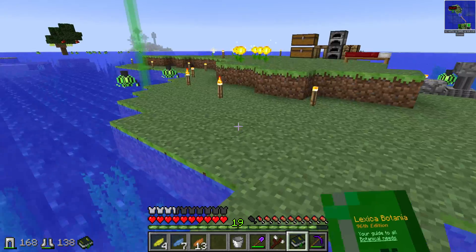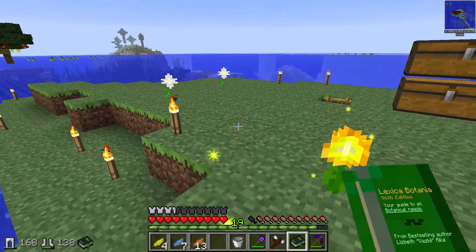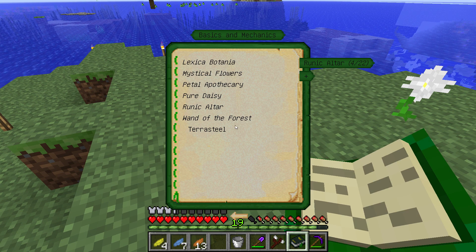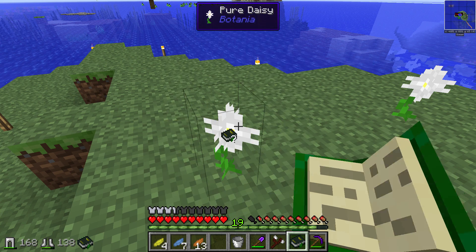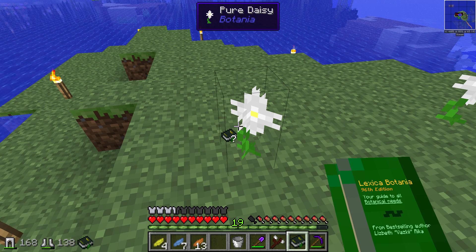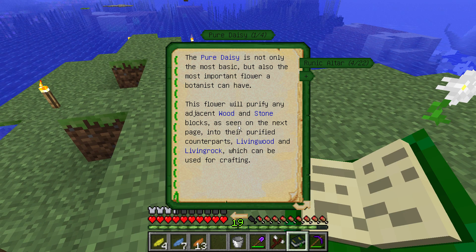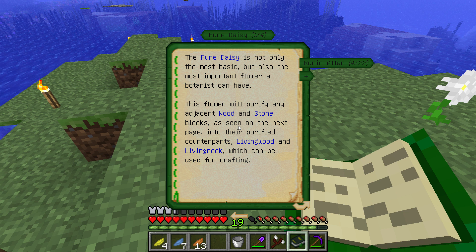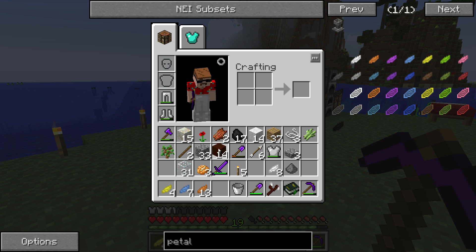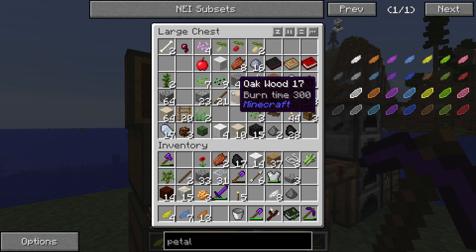The first flower you want to make in the Botania mod is the pure daisy. If you shift click on it, it takes you right to the entry. The pure daisy is not only the most basic but also the most important flower a botanist can have. This flower turns wood and stone into living wood and living stone.